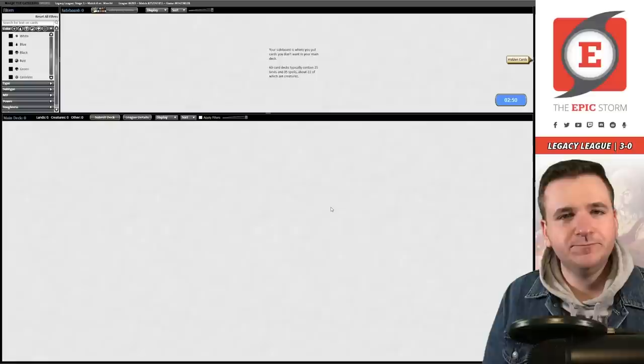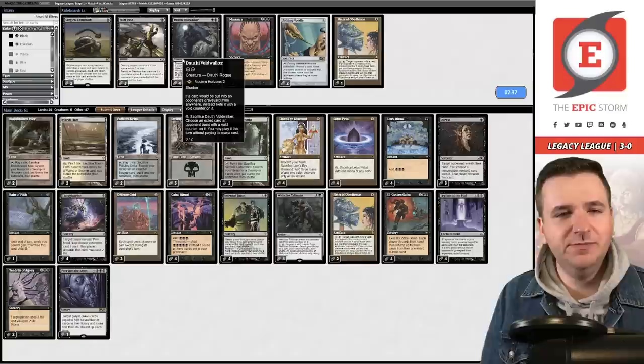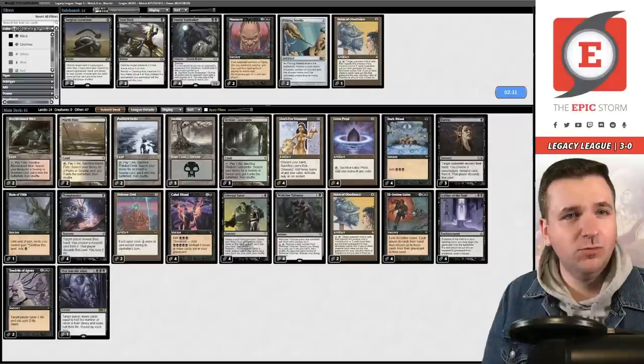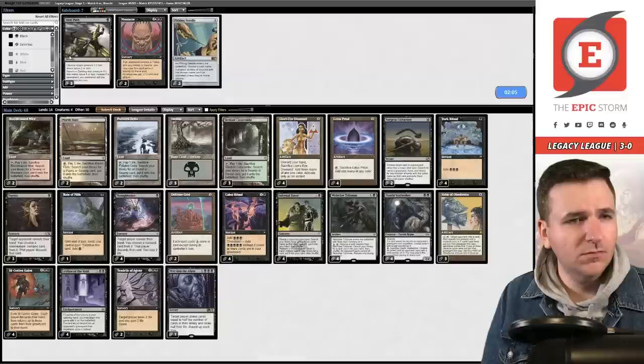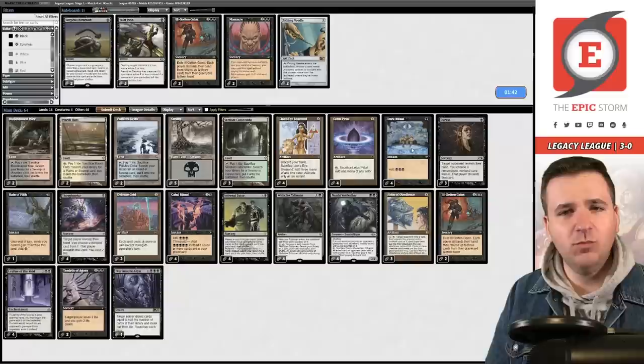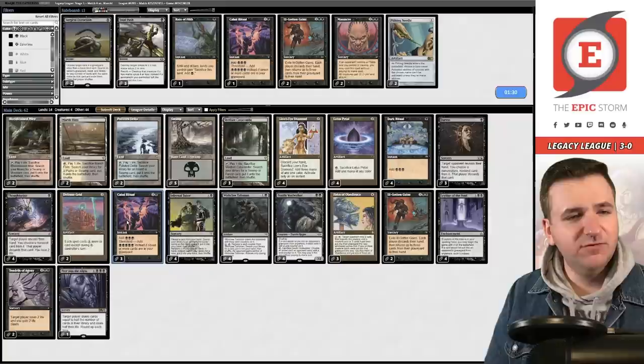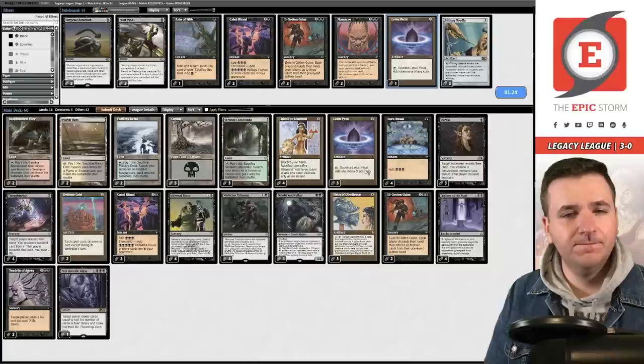Admittedly we're probably a little bit weaker in this matchup than we should be. We have so much discard but they really built the sideboard not thinking about control that much — maybe I should have spent more time on that. Try boarding in the Dauthis. We're down a couple copies of Ill-Gotten Gains. I don't think I'm supposed to board in Surgical. Take out the Rain of Filth — that's really a speed card in my mind. Shave a couple copies of Cabal Ritual, maybe a Lotus Petal. Game two.